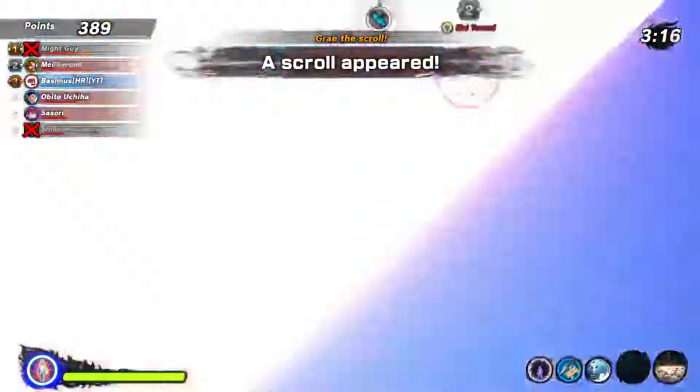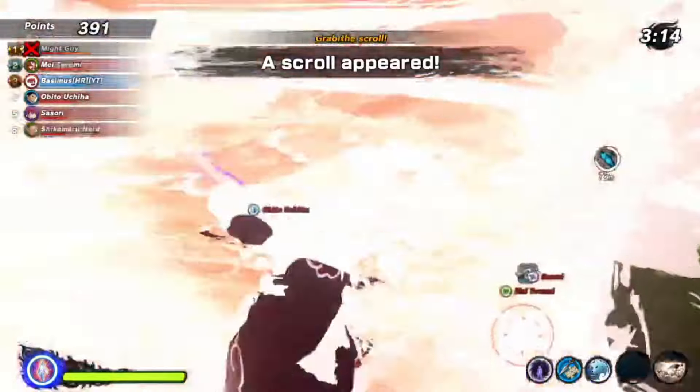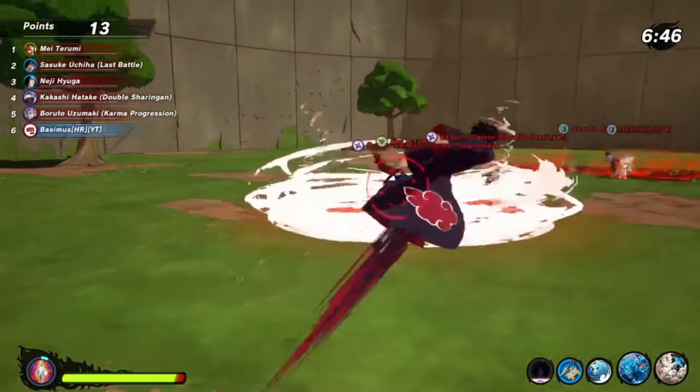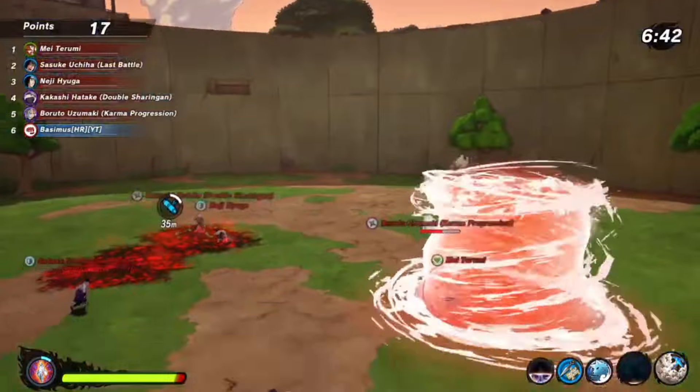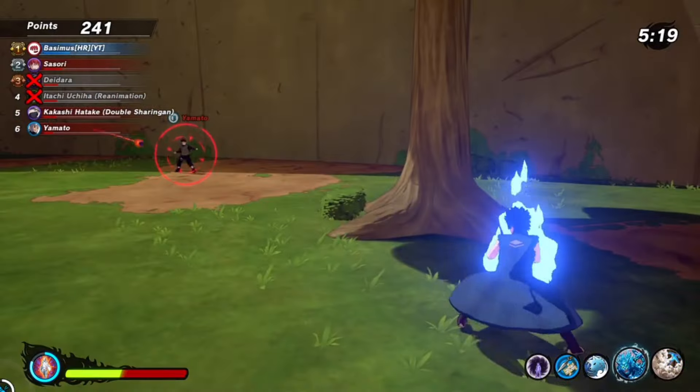Same with the water pillar — it just doesn't make any impact, no damage, nothing. The two-tailed beast animation stops on top of that water pillar. It makes no sense.